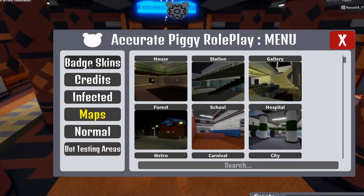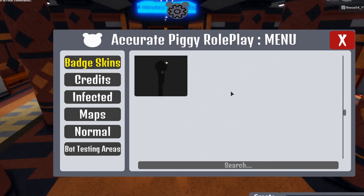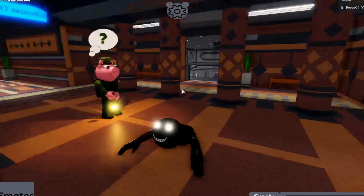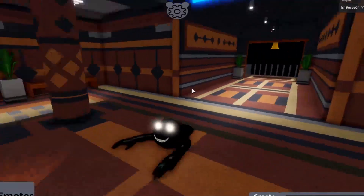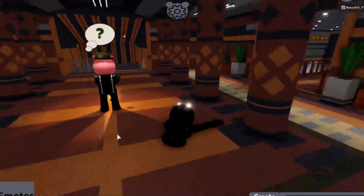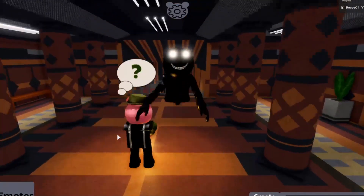So guys, I'm on the menu now. All you have to do is go to badge skins, scroll all the way down, and there you are — you can see the skin. It's quite scary actually. I don't really fancy seeing this at night time, but yeah, it's quite a cool skin — very good indeed.